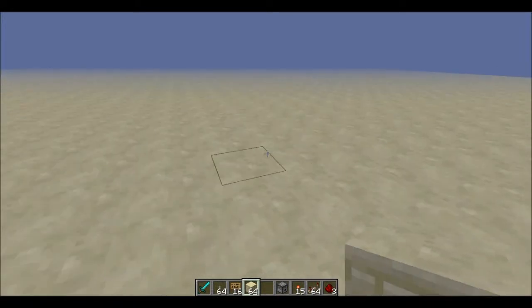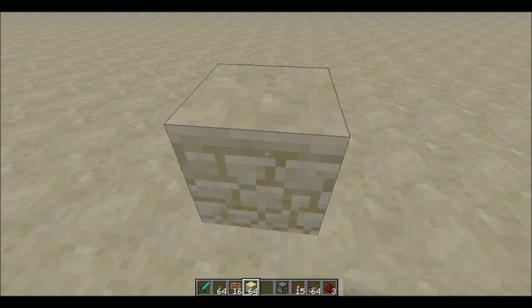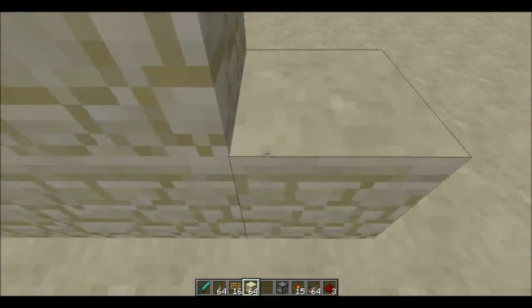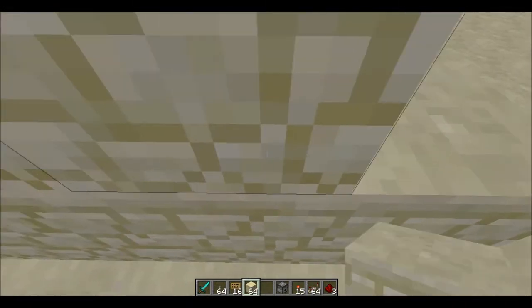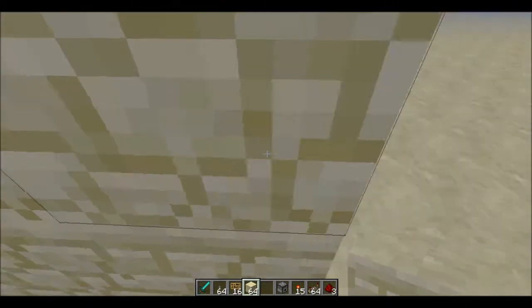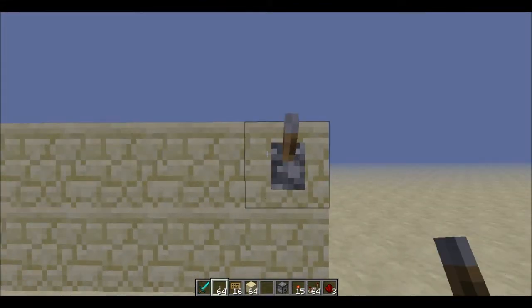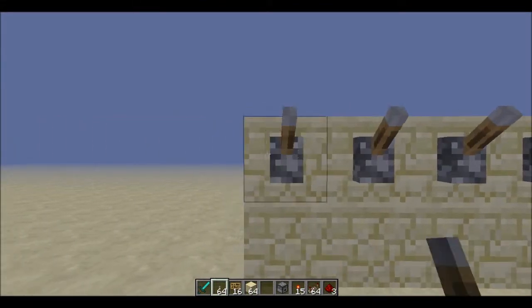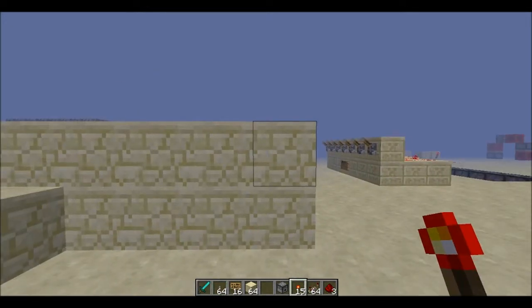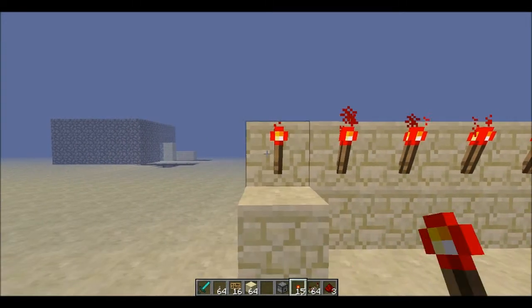First, what you're going to do is take whatever block you're building with and build up 2 by the amount of levers you're going to have. For this example, I'm going to have 5. Then you go on the back side and put redstone torches down on every single one.